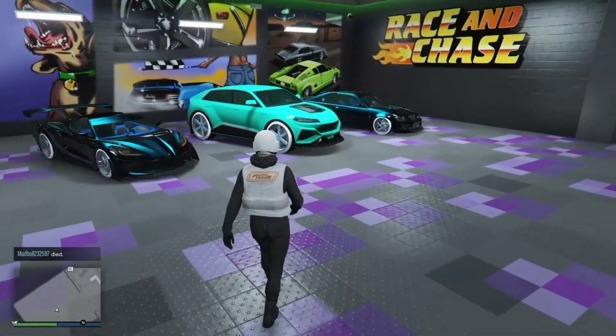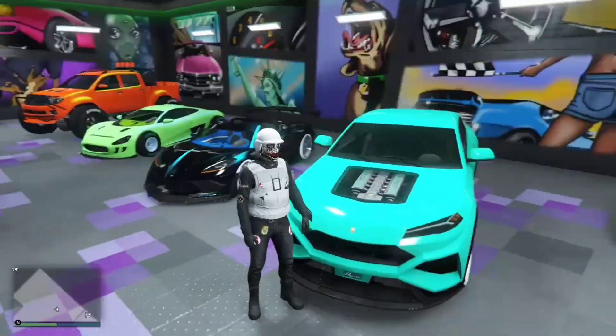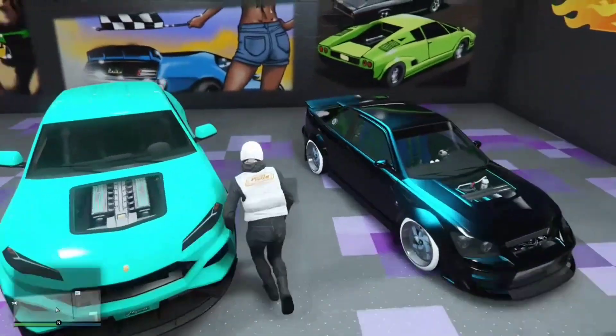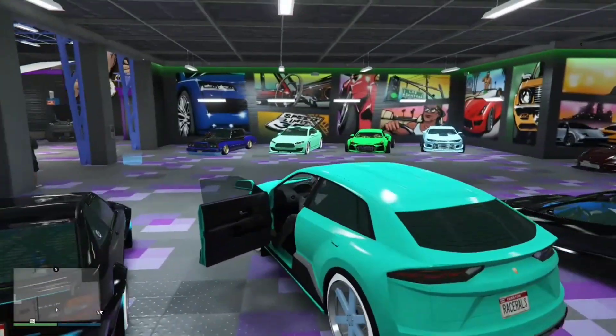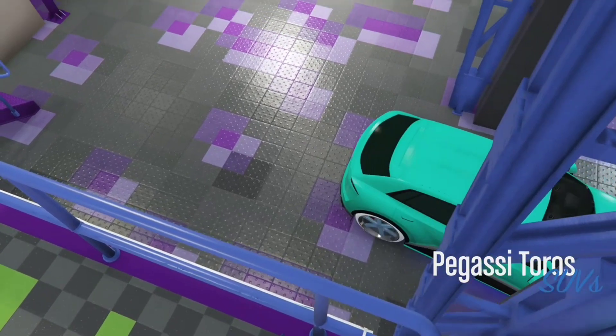Pick any car that you want to take the mods off and transfer to another car. I'm going to use this one here with the nice blue wheels, the green tint, and the Teflon paint. All you've got to do is take it into the auto shop and change one thing on the car.